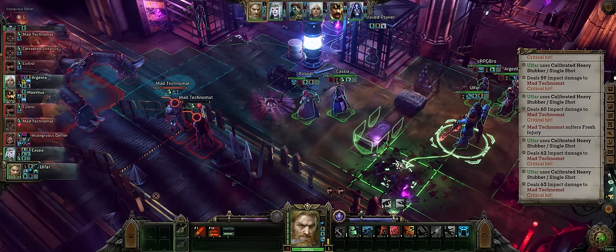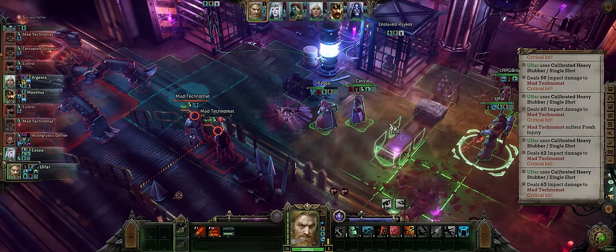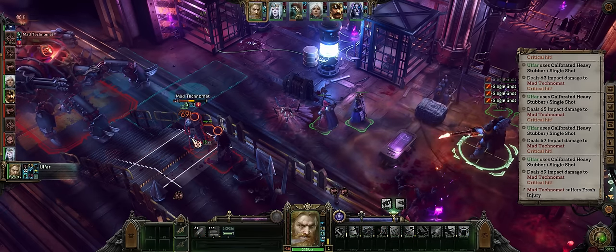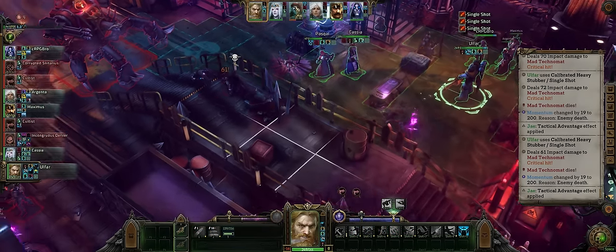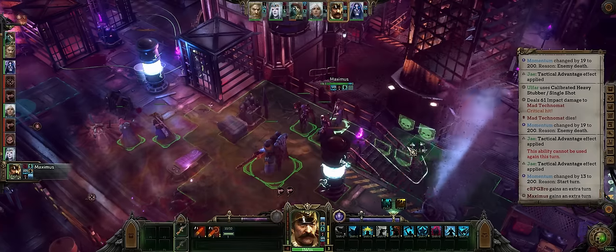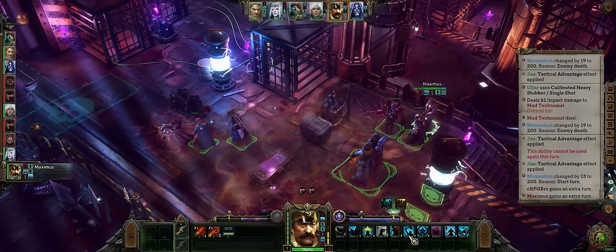Plus of course by killing enemies with these attacks you will max out your momentum again so that one of your officer allies can cast Finest Hour on you. Once you get enough attacks you can just pass, and it will go back to an officer who can then provide you with Finest Hour or more buffs.